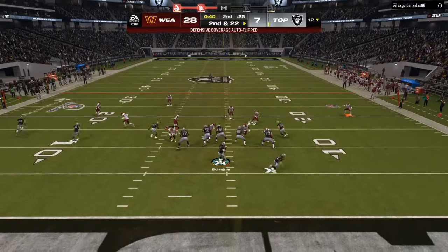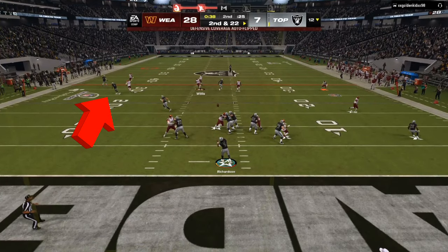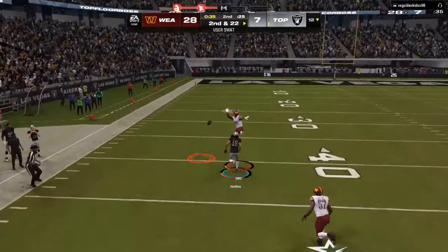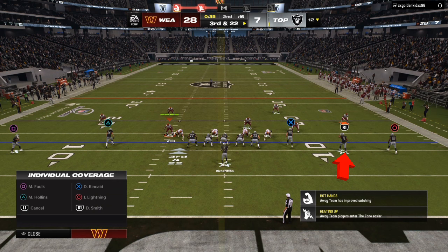Whenever you go into empty, I'm going to dial up a three or four man glitchy ebook blitz — everything that you see is in the ebook. Right here he has a corner route going to the left. We adjusted to it, had the pressure going to the quarterback, and he didn't have enough time to make the read.